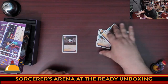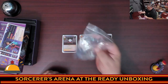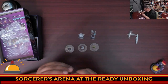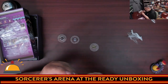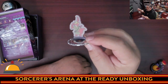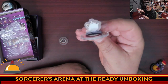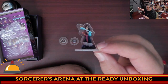So there you have it — a quick, not detailed, look at the three new character decks in the At The Ready expansion for Sorcerer's Arena. Now all we have left are the standees, which always look amazing, but I hate the film. Thankfully you only have to remove the film once. Here are the standees. Look at how cool Robin looks — still one of my all-time favorite Disney characters. And Mrs. Potts with Chip, technically. And Mulan.